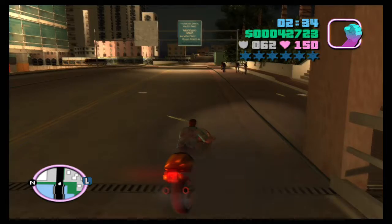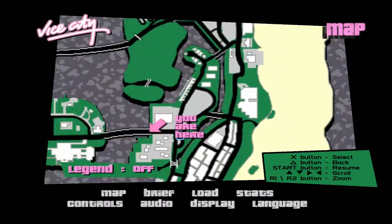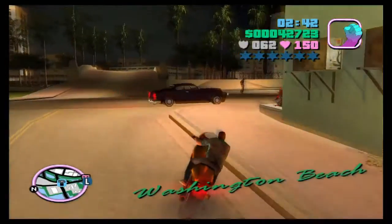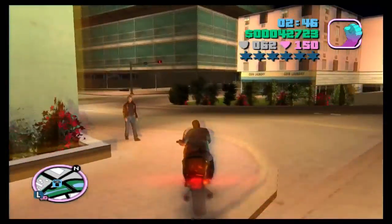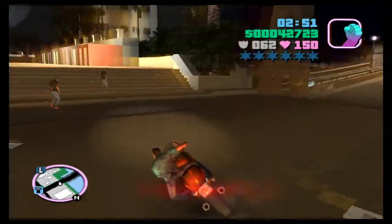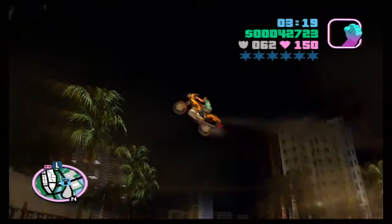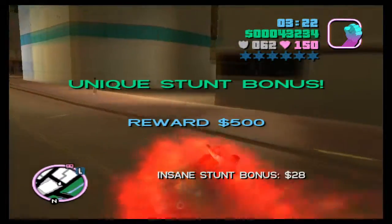Number 5 — we've literally just landed number 4. Come along onto the bridge onto Starfish Island, and now we've turned around. We're just going to come this way and what we want to do is hit this ramp. We can't do it now because of that car in the way. What you want to do is hit that dirt ramp there. And there we go.